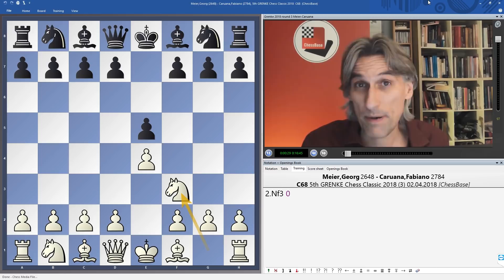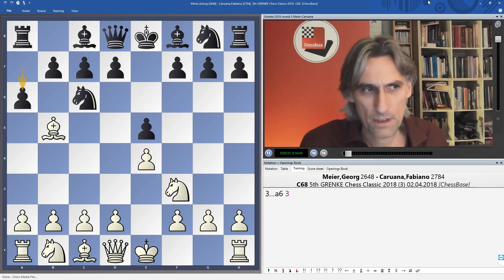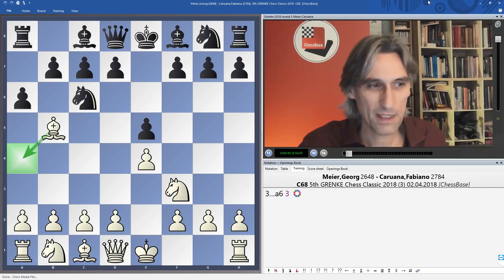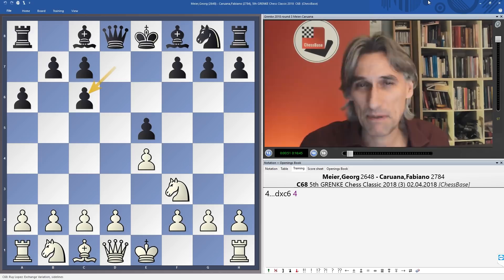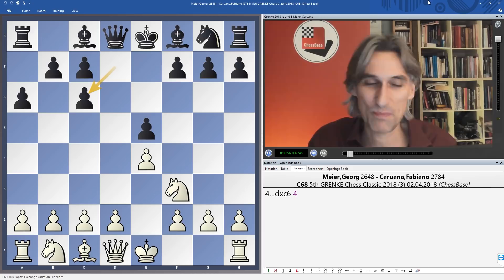Instead of the Petrov, Caruana plays knight c6, and after bishop b5 a6, Meyer chooses the Spanish Exchange Variation. All my career I played bishop a4, keeping that bishop. I never quite understood this exchange variation — it's gone in and out of fashion, but frankly I don't like giving up the light-square bishop, which can be such an important piece.